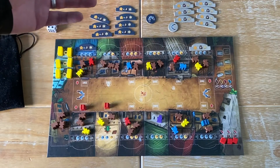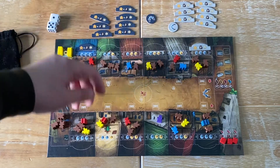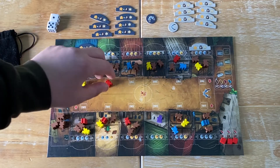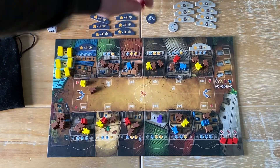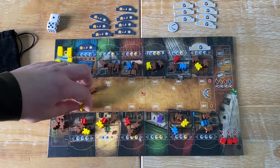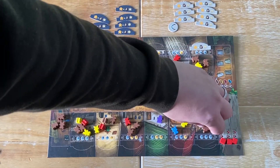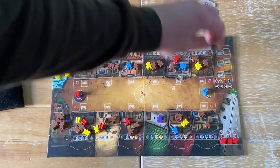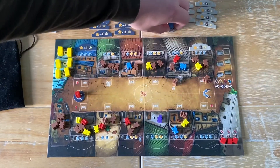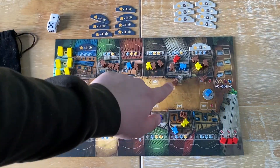Let's walk through an example turn. As blue, I take three meeples out of a building, place a robber here, a miner here — which gets me nothing at this stage — and a builder here, which also gets me nothing yet. The other player then takes their three meeples, goes to build somewhere, and they can resolve these in any order. Now we have a shootout.